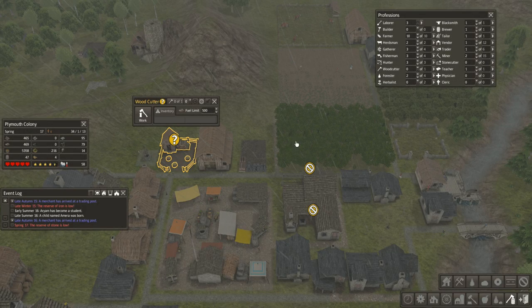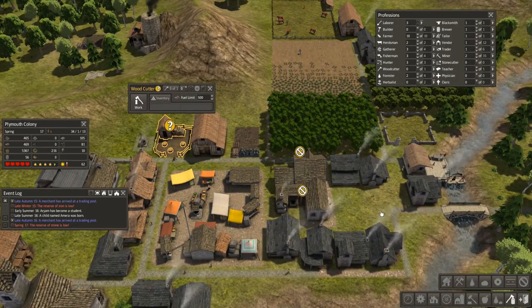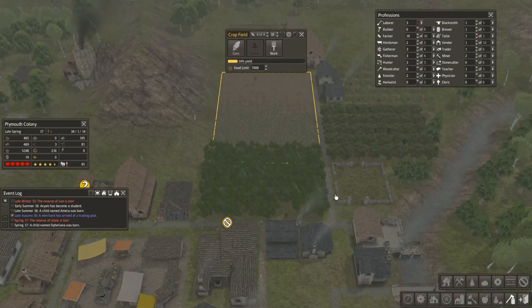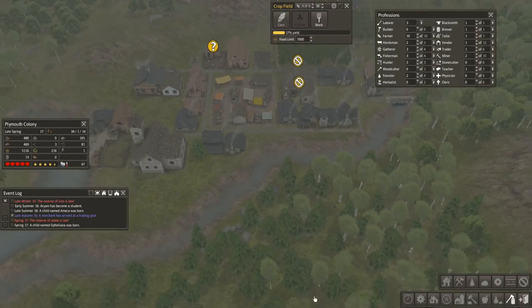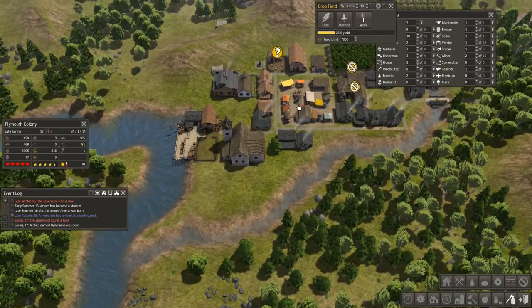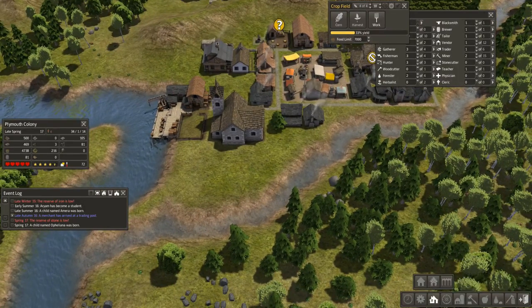Welcome back everybody. I've decided to occasionally look in on my colony of Plymouth here in Banished. We're going to continue — now that we've got some livestock and a nice farm going — just keeping an eye on things and seeing if we can grow this colony, make it bigger, and maybe expand down to the south. I'm going to start expansion that way, build some new homes, and hope that some nomads show up and want to join our fair town.